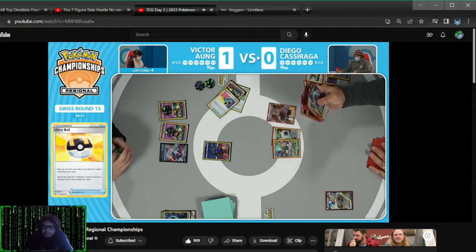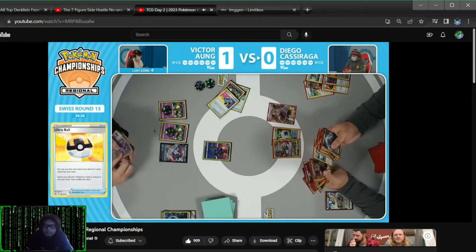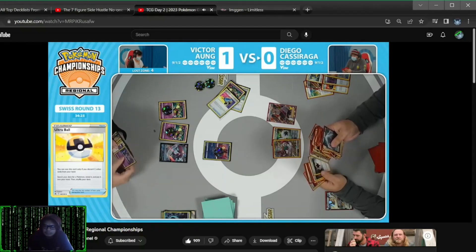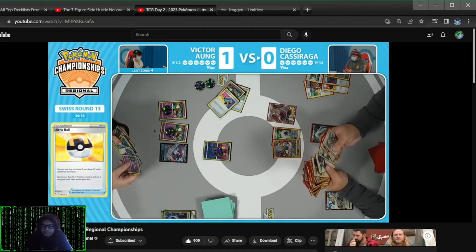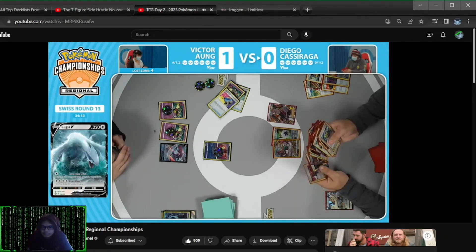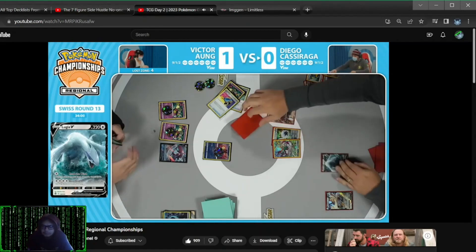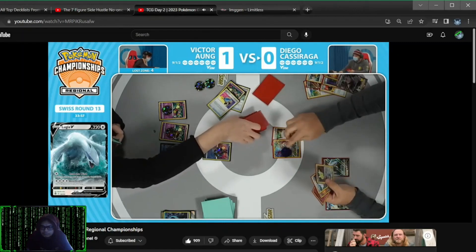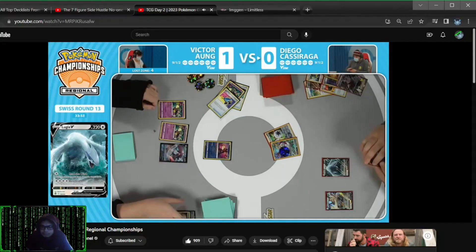I think the problem is going to be hand management at this stage. It's just an Ultra Ball, Dunsparce, and a Radiant Charizard, so you're probably going to discard something relevant. That also means you're not getting the Lugia V-Star if you have to search for a card like Lumineon on the next turn. Also having to get rid of that Radiant Charizard or Dunsparce depending, and then you have to think about your bench space.